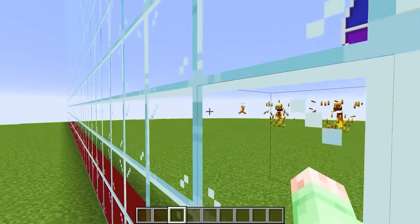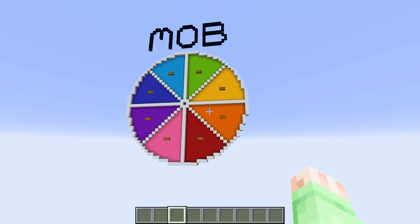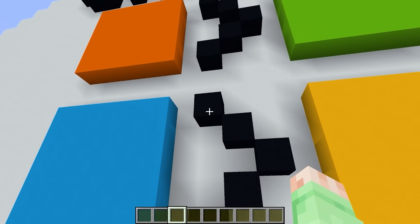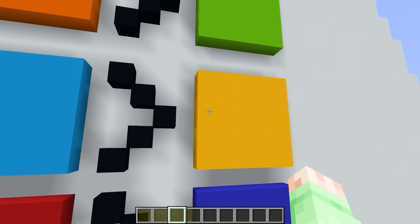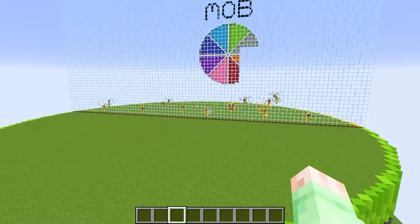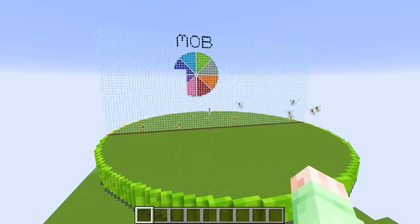Smirky spotted it and it's spawning a ton more. Mutant blazes are very powerful, but luckily behind our giant roulette wheel is the cheat sheet. If we look at it, since Smirky chose yellow, there's an arrow next to yellow and whatever's on the left of the arrow is the exact counter. Since Smirky chose yellow, that means I have to choose the light blue, and that would be the exact counter mob.